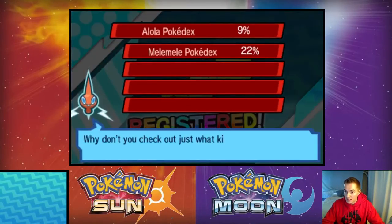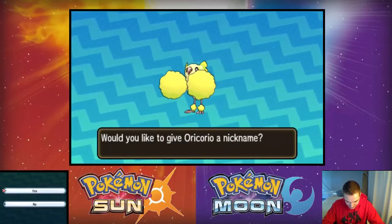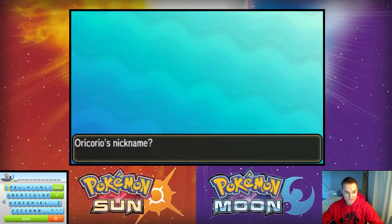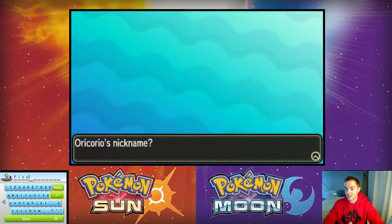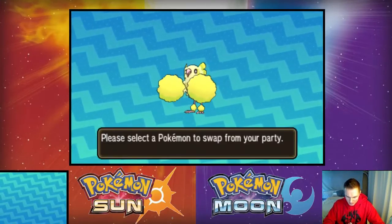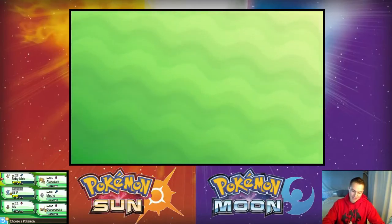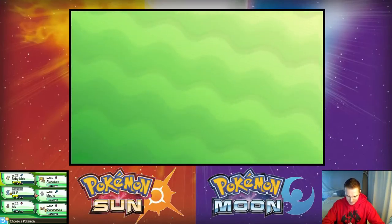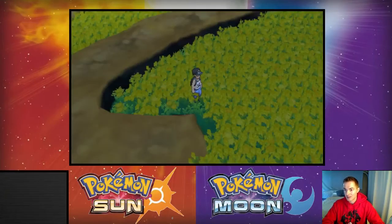Oricorio does not evolve, and it is indeed electric/flying — that's really cool. Let's give it a nickname. Should we nickname this one? Let's call it Fizz — my boy Fizzy. Yo Fizz, aka Fizzy Stardust. Now let's add it to the party but what can it replace? I don't really need the Machop. The Goose I just want to evolve it and see what it becomes. Let's drop Machop — there's not a huge reason for it to be there, and I can have this very cool new Pokemon instead.